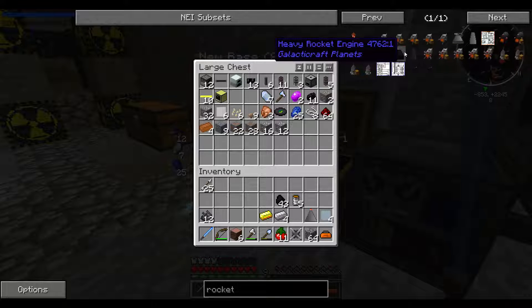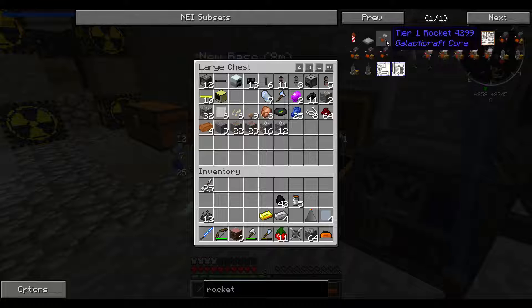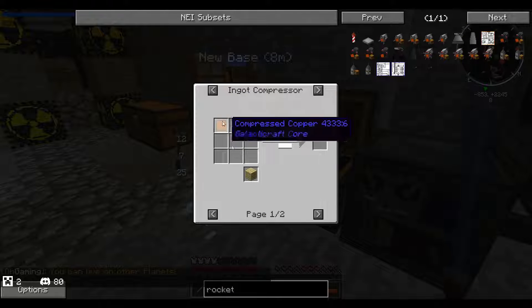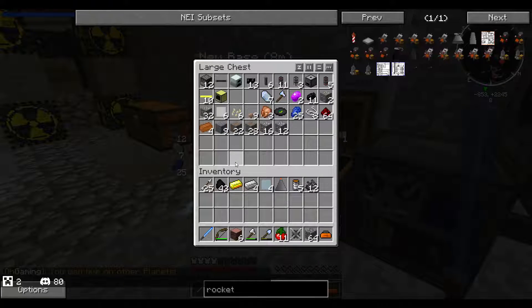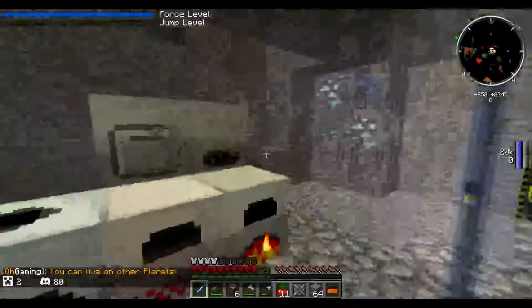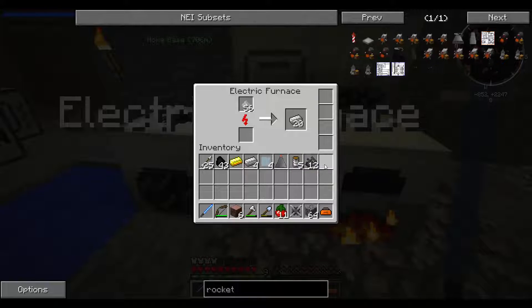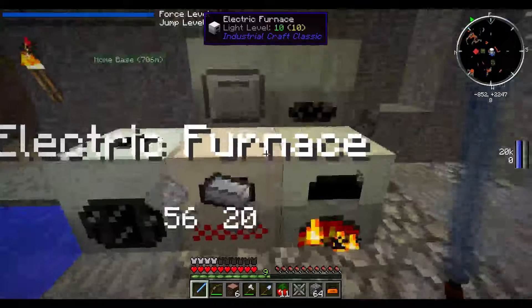Should've put the nether portal farther away, that thing's gonna get annoying. Let's go back to spawn, stay here just in case. Just take off your armor — people can't destroy it.